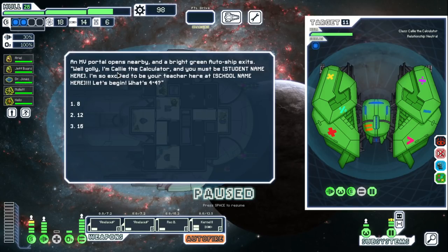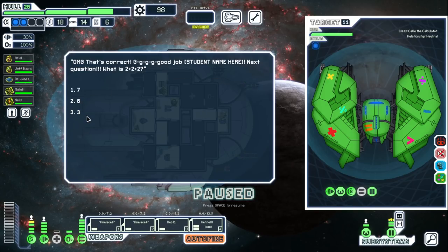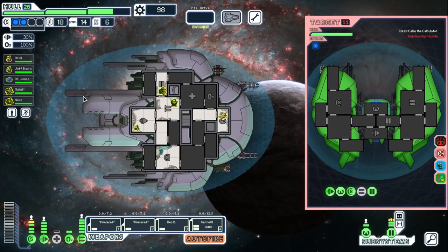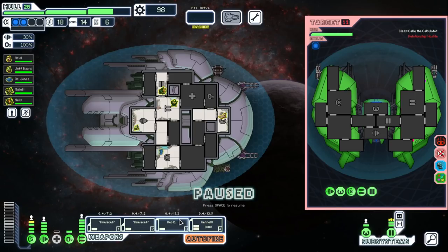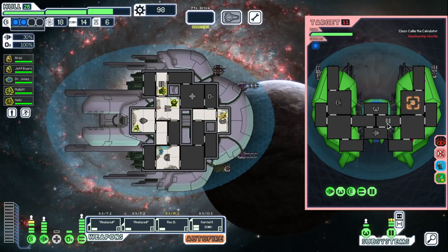Oh, it's this math dude again. Kali the calculator. What's 4x4? It's the same questions, bro. We went two last time, I doubt it matters. Okay, well, luckily I just got all this stuff online. Well, we don't need to go for shields, that's for goddamn sure. Let's go like this, I suppose.